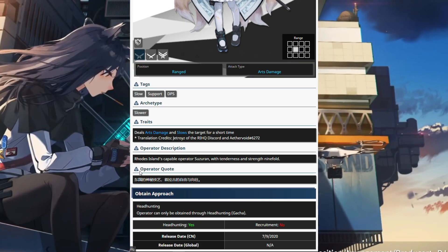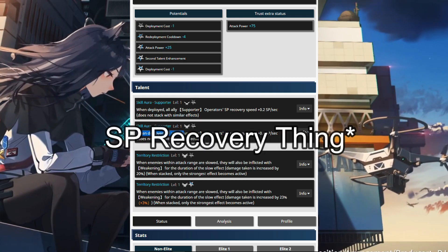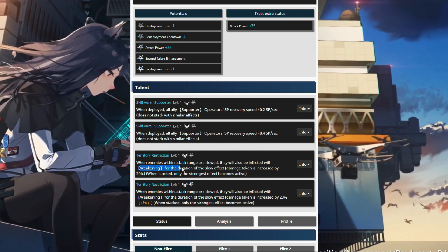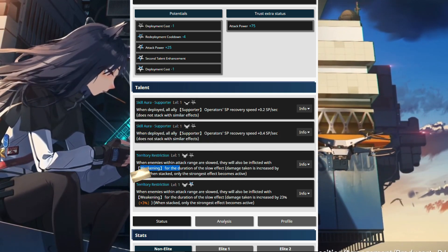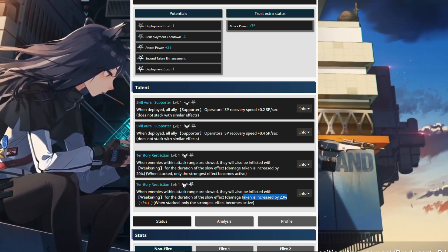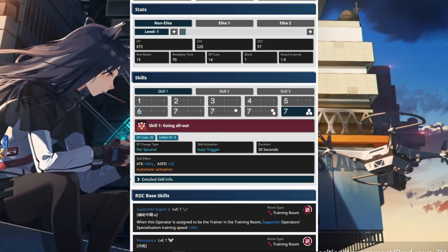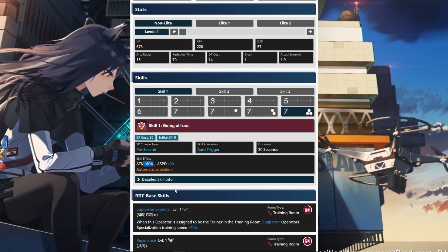You start reading her kit and she's like, I give other supporters that slow thing, and then I give weakening. Now this weakening thing is amazing — it's like boom, 20%, because I don't think you're gonna get the extra 3%. And then you're thinking, what skill should I upgrade? Skill one gives 80% attack. That's pretty nice.